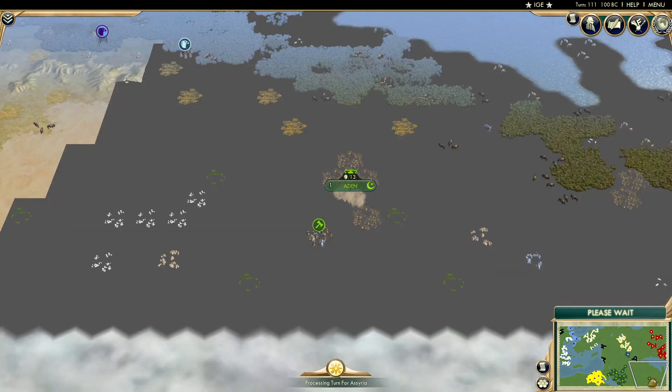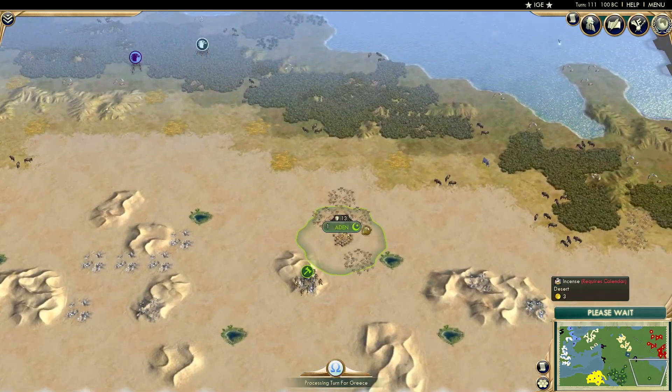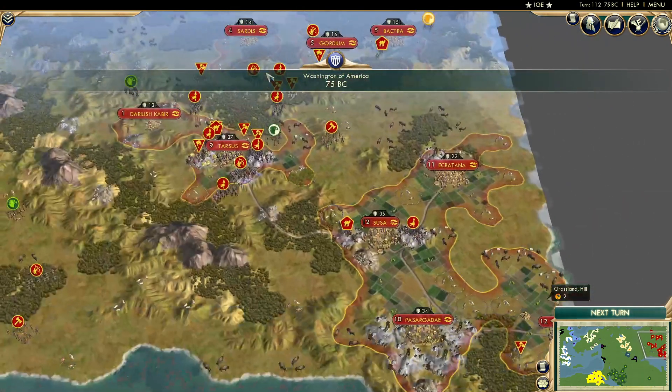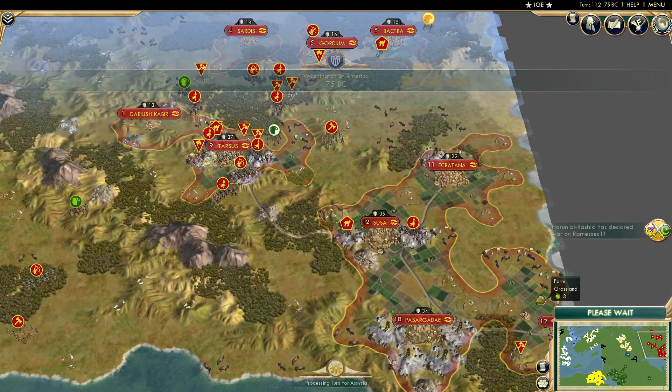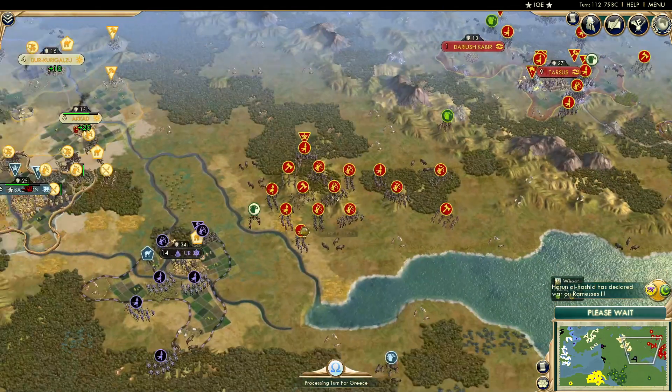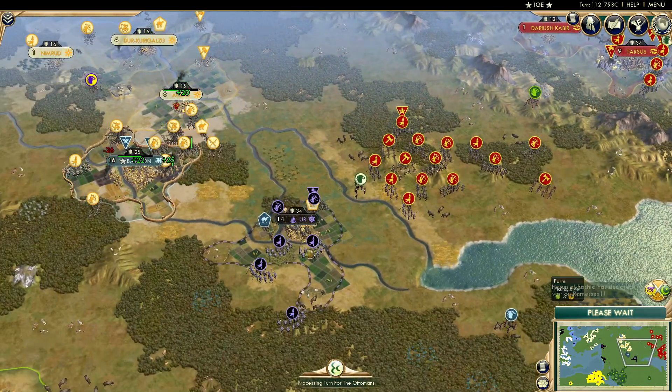Very quickly it flips. Arabia puts down their first very far-away city, and Persia has added quite a few more cities, continuing to add land to their empire. It's still very early stages — they're exploring, doing their thing. Persia will probably kill this city-state amongst all of this.